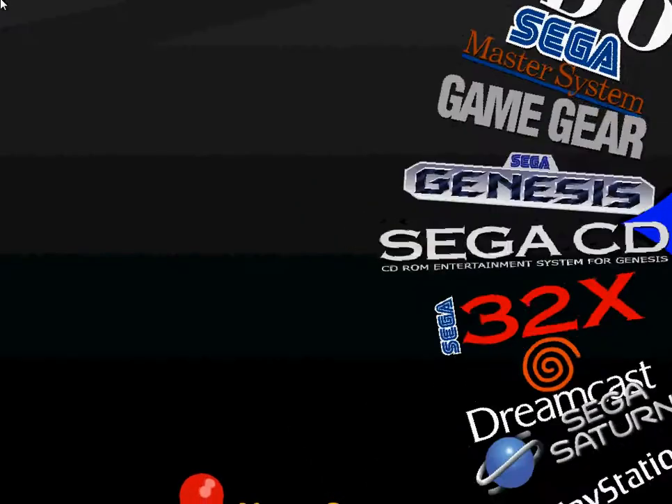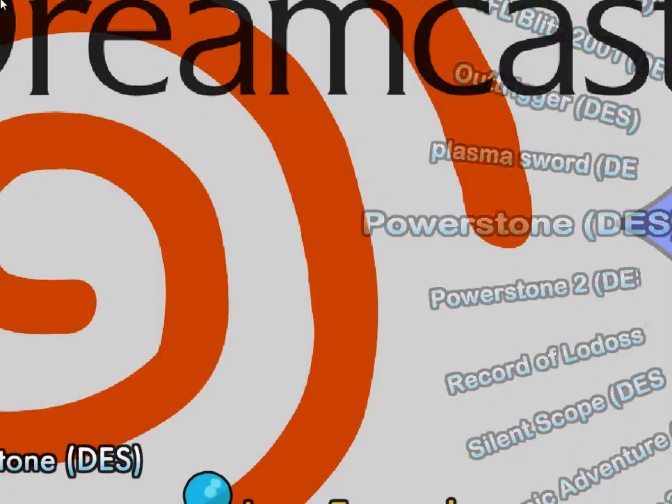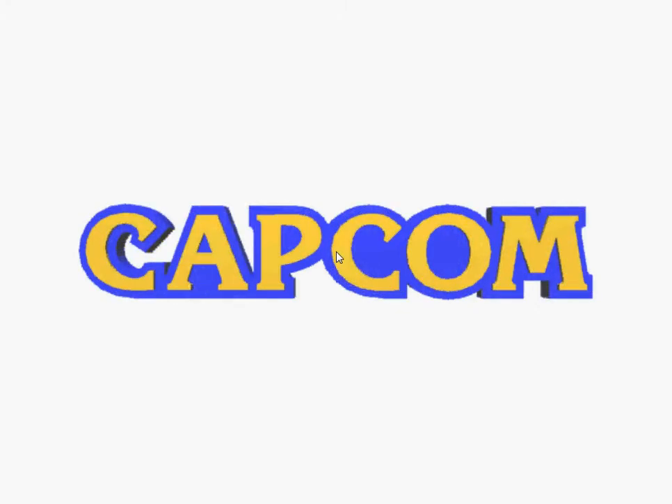Another one that most people have trouble with — Dreamcast. Let's see what I can play. I think I can play Power Stone, let's see if this plays. There you can see the emulator again. True Dreamcast interface — it even goes to the Dreamcast menus. This always pops up and I've never figured out how to get rid of it. Let's see if I can play the game here — yeah, there we go. And that is Power Stone, a 3D fighter.